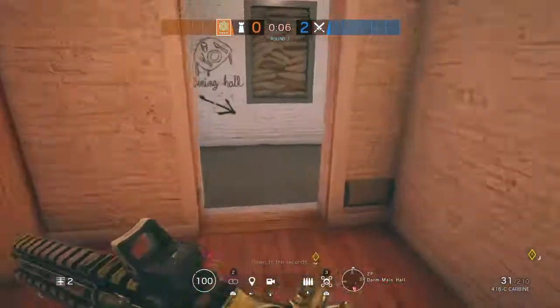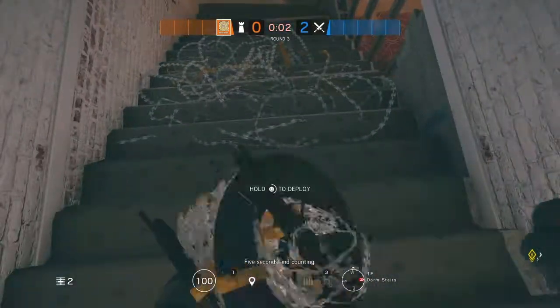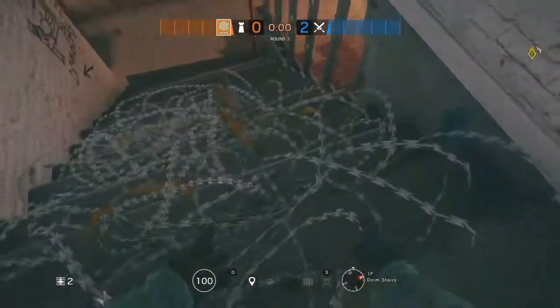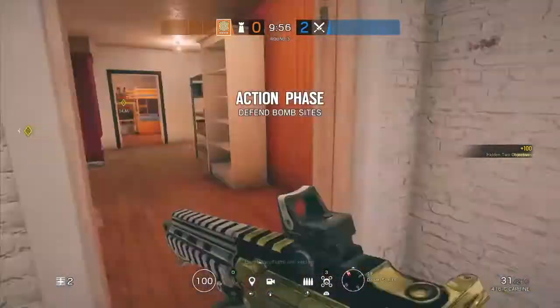With Jaeger, the first thing you're going to want to do is place barbed wire on the stairs, right here. Not so close together like I just did — there you go, just like that.